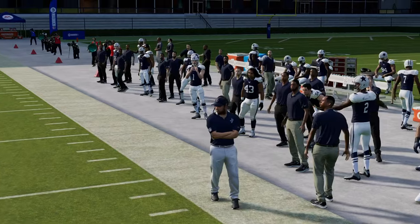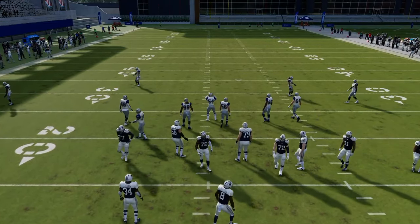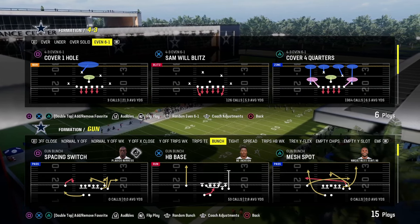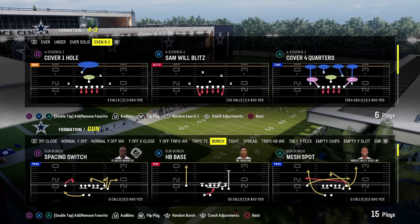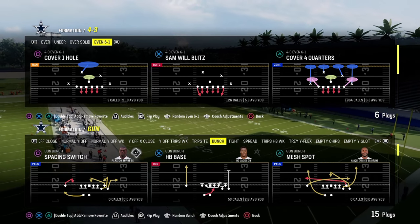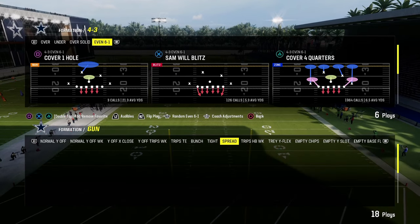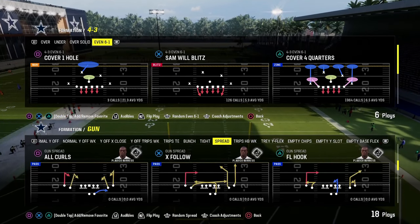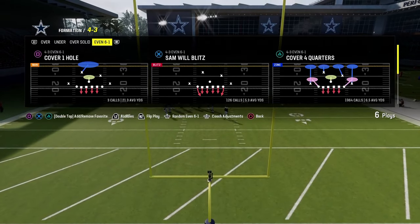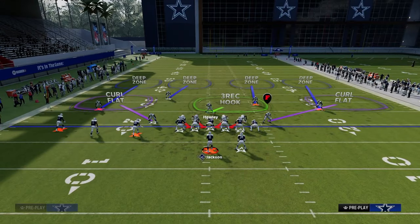One other thing we have to account for in terms of a good defense is RPOs. We have all of these e-books on our Patreon and school page — the school page is getting updated with the more final form of Madden 24 content. If you're not a school member yet, it's a great place to get better — ten bucks, link in the description. But what I wanted to talk about here is one other element: RPOs. You have to have a plan for how you're going to defend an RPO.